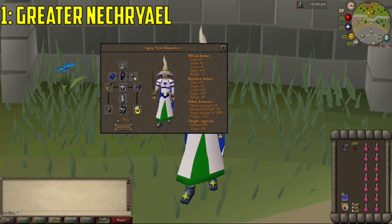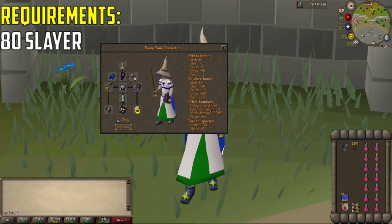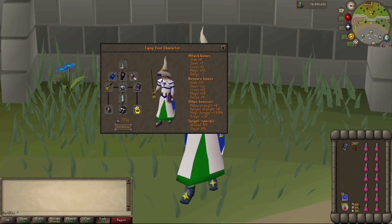The first spot or monster we will be talking about is the Greater Nechryals in the Catacombs of Kourend. These do require level 80 Slayer to kill, which is somewhat of a higher level requirement, and you will also need 43 Prayer to protect from melee. But these monsters give great XP and profit so the levels are worth it. The Greater Nechryals have extremely low magic defense, meaning with our gear we will be prioritizing prayer bonuses since we will be praying the whole time.